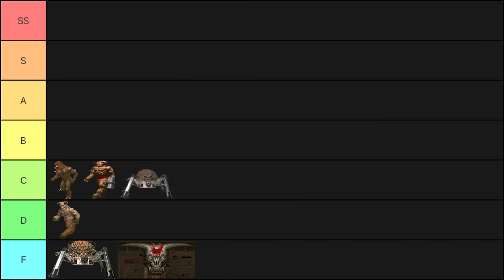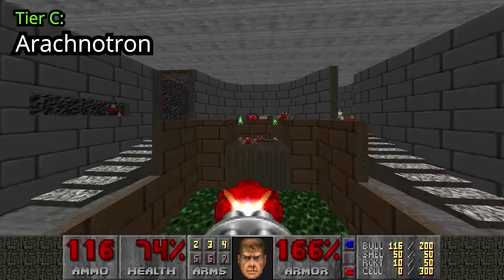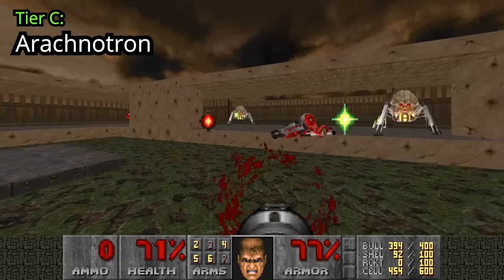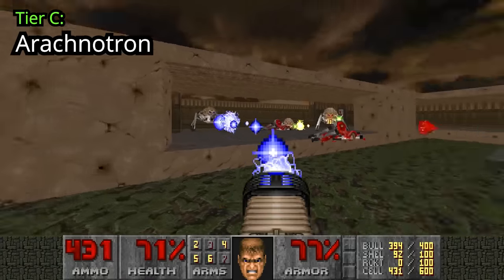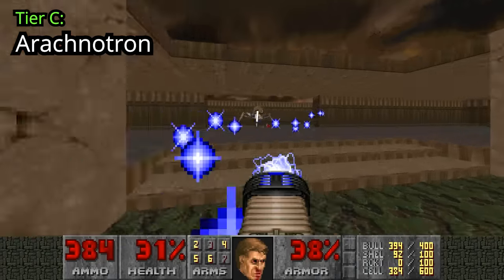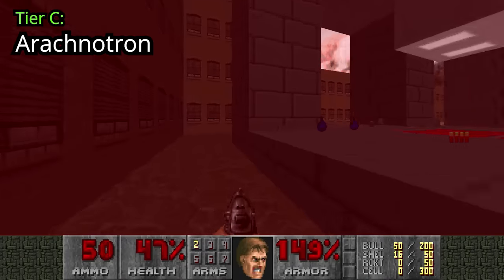Arachnotrons in Doom 2 aren't very dangerous. There's one in Map 17 at the Yellow Key that is quite annoying. The real problem occurs in Map 7, Dead Simple — all Arachnotrons must be killed to exit the level, and with respawning enemies that is very tricky. The trick is to damage them equally, then finish them off at the same time. They can be quite annoying in Map 13 too, as they can block you a lot when trying to get around.